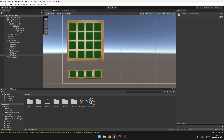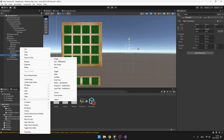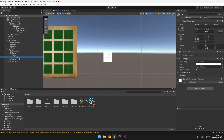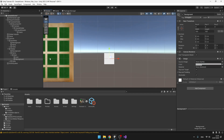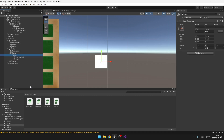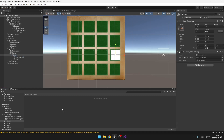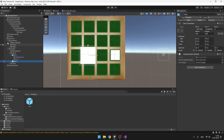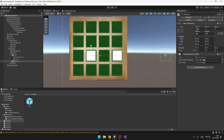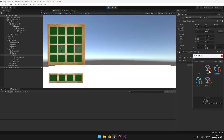Right now we don't have a prefab for the item, so we create an empty object and under it add the icon as a UI Image. We also want a background, so copy the image, decrease its opacity, and drag it behind the icon. To the item parent, add the InventoryItem script and set the icon image. Then make a prefab from the item because later we will need to instantiate it. You can put as many items as you want under the items parent and set their scriptable objects — it correctly displays each item based on the assigned scriptable object.